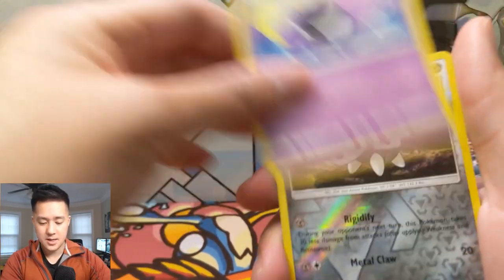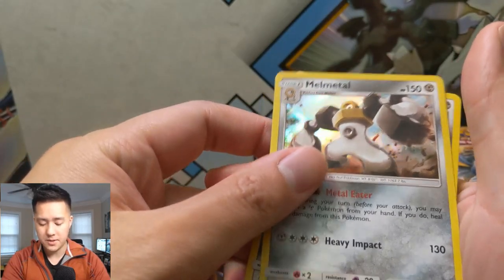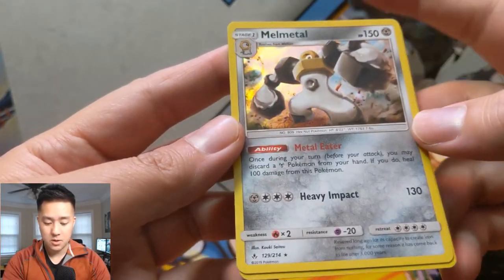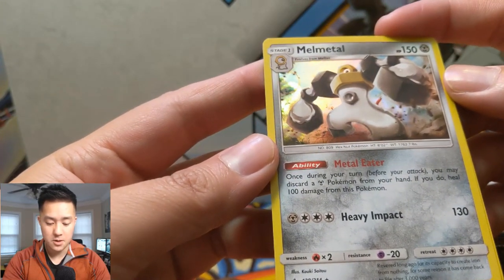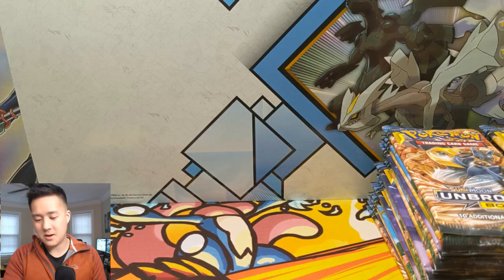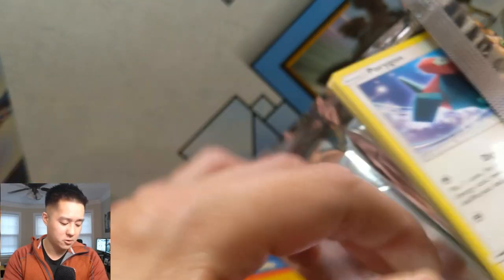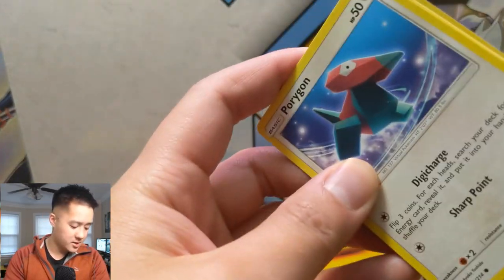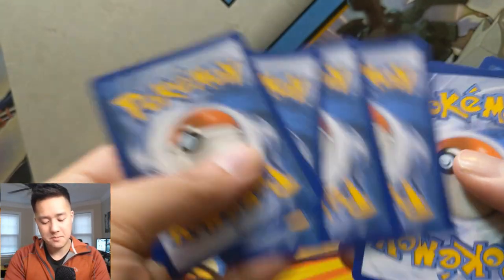A reverse Aaron and then a Melmetal as a holo. Metal Eater: 'Once during your turn you may discard a Metal Energy from your hand; if you do, heal 100 damage from this Pokémon.' That's a pretty cool effect. I feel like the rest of the card isn't that strong, but since Melmetal is an evolution and needs three colorless plus a Metal for Heavy Impact, you can use Triple Acceleration Energy — so maybe there is something there.